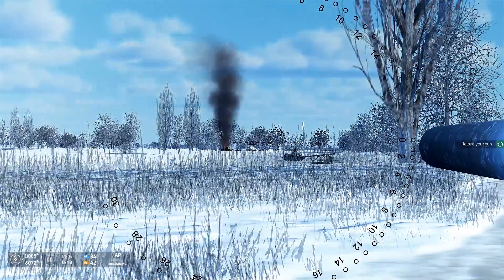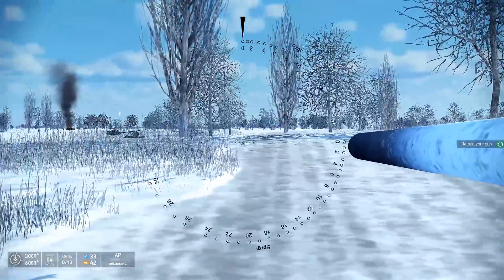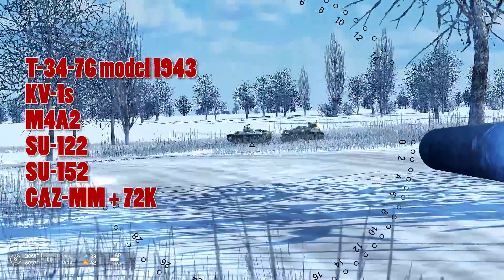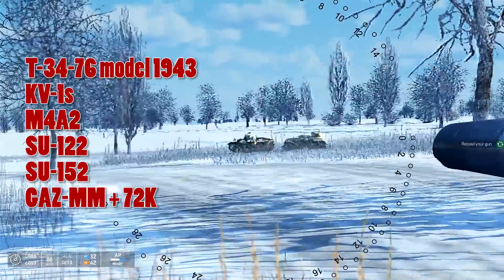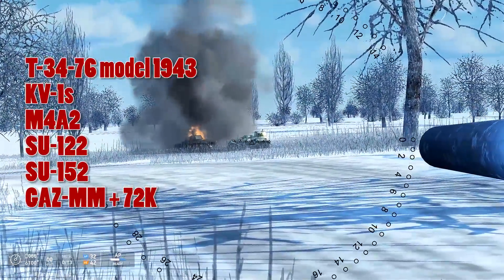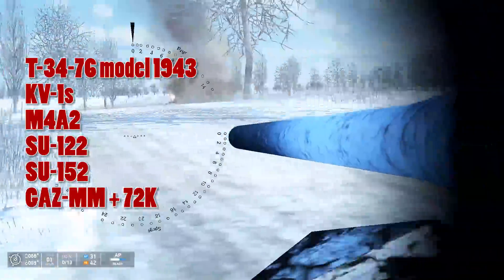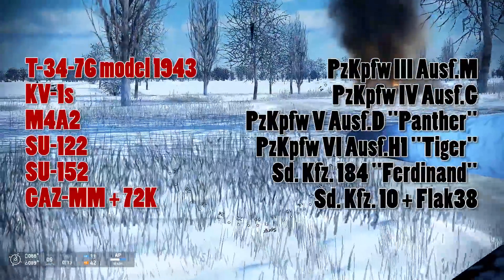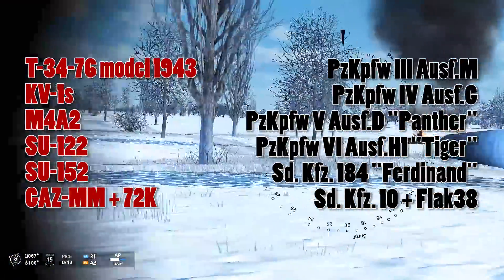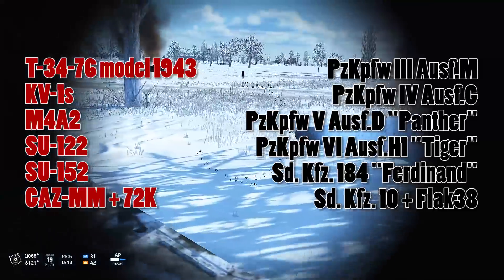Each nation will receive six vehicles in this module — five armoured vehicles and one self-propelled anti-aircraft gun. For the Soviet Union: the T-34-76 Model 1943, the KV-1S, the M4A2 Sherman Lend-Lease, the SU-122, the SU-152, and a GAZ-MM truck with a 25mm 72K anti-aircraft gun mounted on the back. For the Germans: the Panzer III-M, the Panzer IV-G, the Panther D, the Tiger H-1, the Ferdinand, and the half-truck SdKfz-10 with a mounted Flak 38 for air defence.